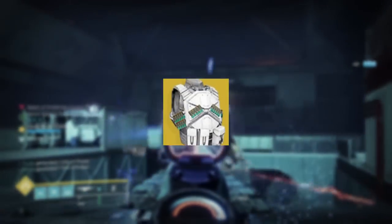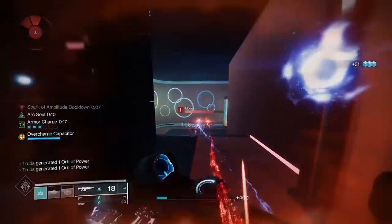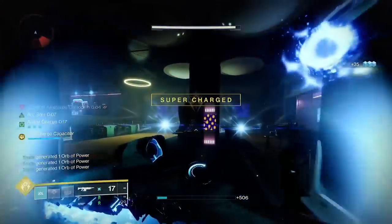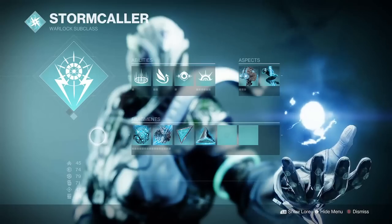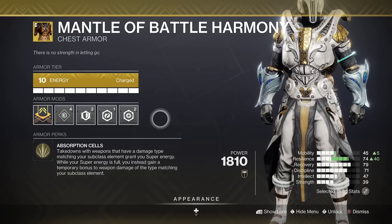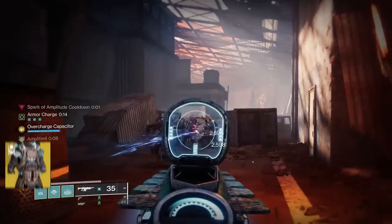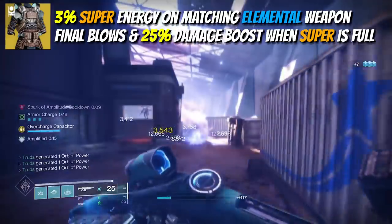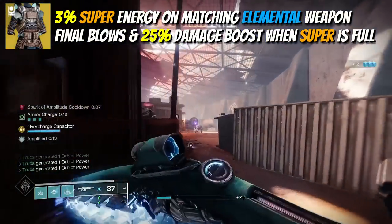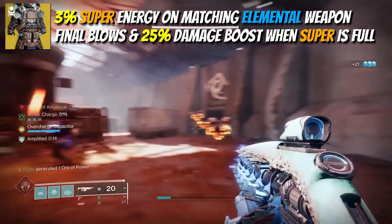Auto rifle users will instantly gravitate towards the action war rigs for infinite uptime, and rightly so. However, if you are going to build into it, I'd definitely look at a unique and infinite damage boosting build, and nobody does this better than your stormcaller warlock. This exotic has great synergy with the mantle of battle harmony, which has seen a rework to grant a now increased 25% weapon damage boost when your super is full. And although this won't stack with arc weapon surge mods anymore, it will now actually stack with the 20% from your empowering rift, plus it got a duration boost from 6 to now 10 seconds, making it even easier to keep the damage bonus ticking along.